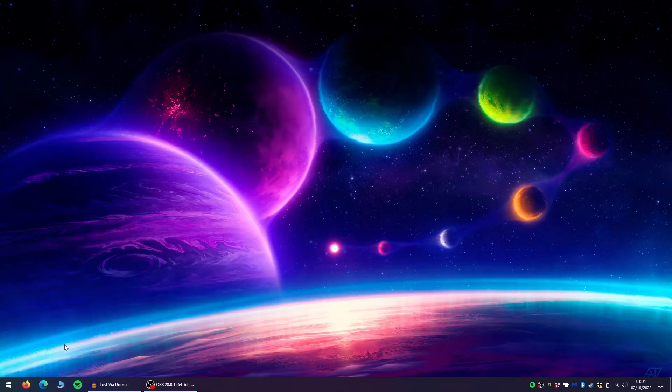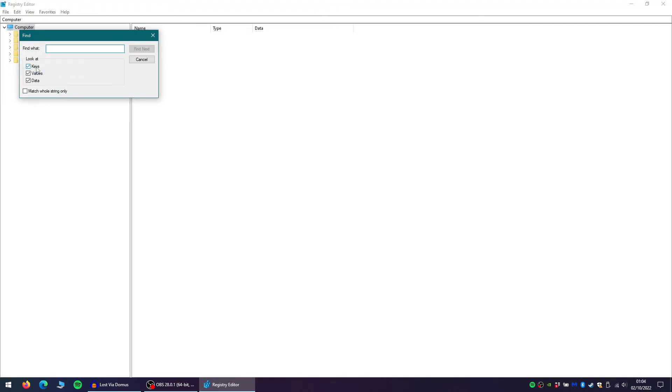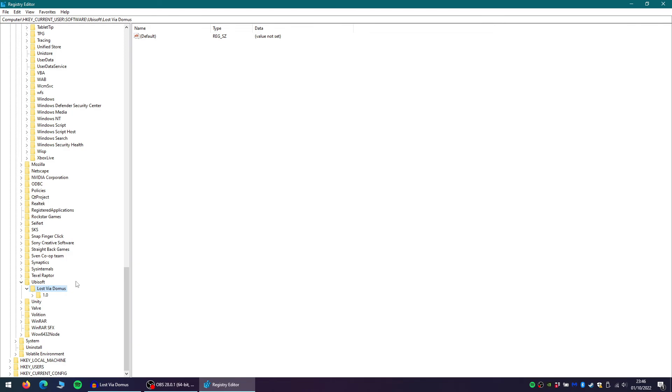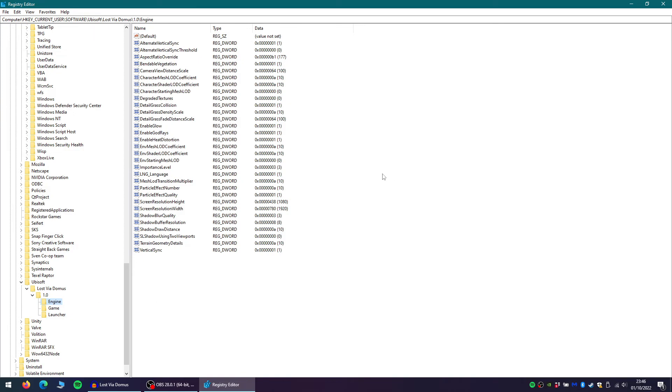Now that we've seen some comparisons, it's time to set this up for ourselves. The easiest way to do this is to open your Start Menu and type in Registry Editor. Open the Registry Editor, then press Edit and Find. Type in 'Lost Viadomus' and press Find Next. You will need to press this a few times until you see that you have landed in the Ubisoft, Lost Viadomus, 1.0, Engine, Game, and Launcher folders. Once you have found these, press Engine. In here you can see all of the values that you can change.